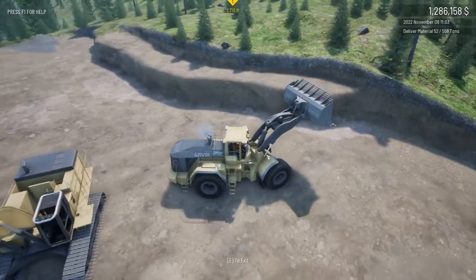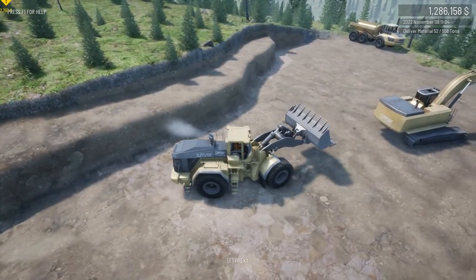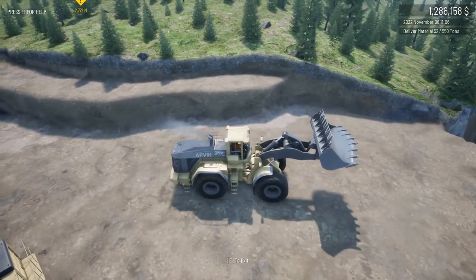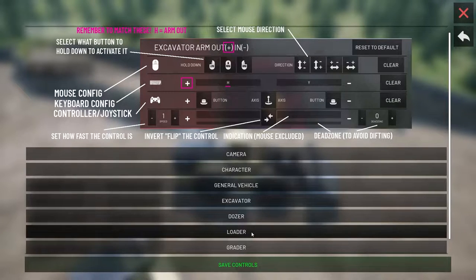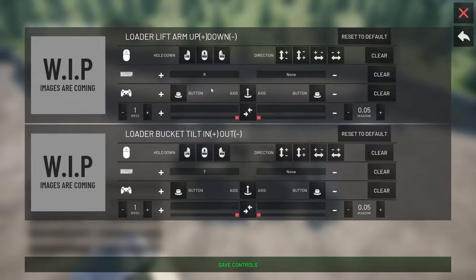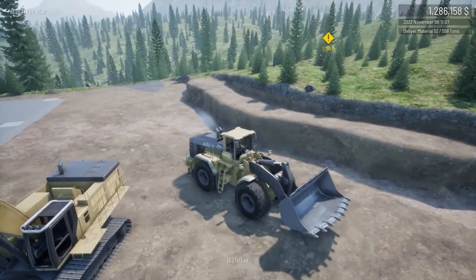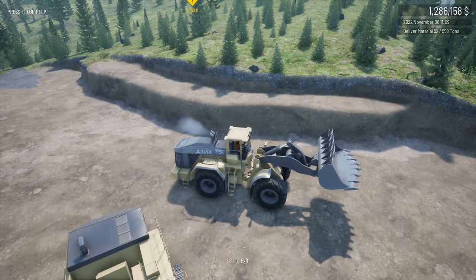The front end loader is pretty much the same. The default controls make you use the arrow keys two-handed on keyboard, which is a bit cringy — we like to use our mouse as a camera. Going into the loader: lift up and lower — R is fine, set it to R and F again for up and down. T and G for bucket control. That puts everything in a nice little squared quadrant on your keyboard — R, F, T, G — up, down, tilt, bucket. Then use your arrow keys to push into the dirt wall and collect those pay boulders.